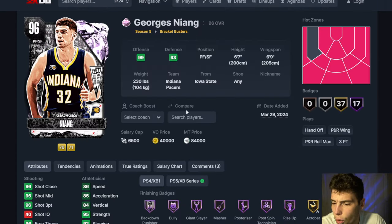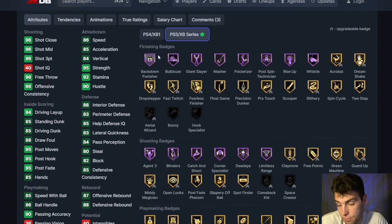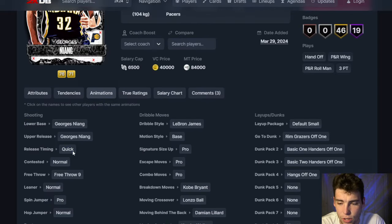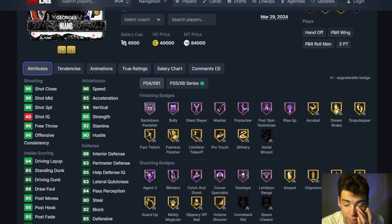Starting with George Niang — 6'7", 6'9" wingspan, 96 three-ball, 85 steady driving dunk, 85 mid-range, 86 ball handle. Defensively Niang is not good, similar to real life, but his defensive badges include Anchor, Box That Beats, Brick Wall, Immovable Enforcer, and Post Lockdown — really solid. Shooting badges are good too. Brian triple style, normal leaner. When I first saw George Niang with an 83 interior or 83 perimeter I thought yikes, but he does have some potential in MyTeam.